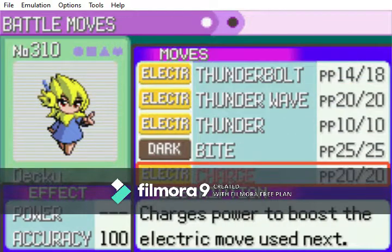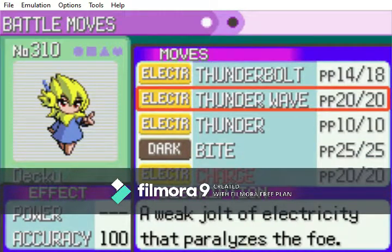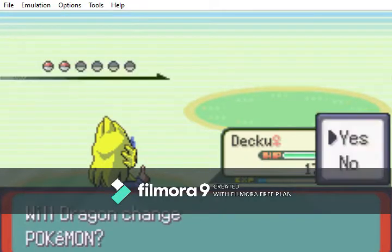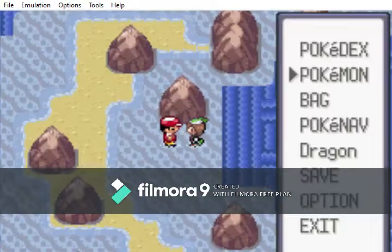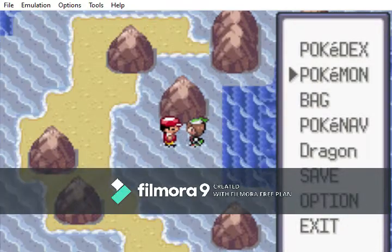There's a move called Charge — it can be pretty powerful, raising your Special Defense in Generation 4, but the main point of Charge is to make your next Electric-type move more powerful. We're going to keep Thunder Wave because it's more useful in my opinion. Gyarados! This man has all the Gyarados. I was expecting him to have only one Gyarados and then multiple Magikarp, but I was mistaken.